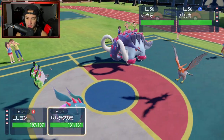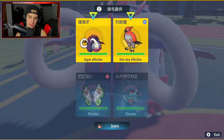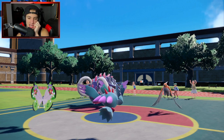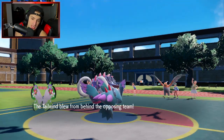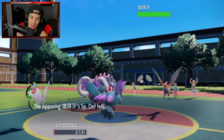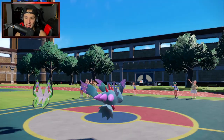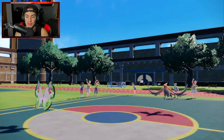Going straight for Moonblast — hoping he doesn't Terastallize Great Tusk. Both sides get Tailwind up. Fluttermane eats a Headlong Rush down to 2 HP — we love that, get off a nice shot. Moonblast KOs Great Tusk, Fluttermane then faints to Life Orb recoil, we deal damage to Talonflame, and our Tailwind matches his. Solid trade — we KO Great Tusk and set speed control.